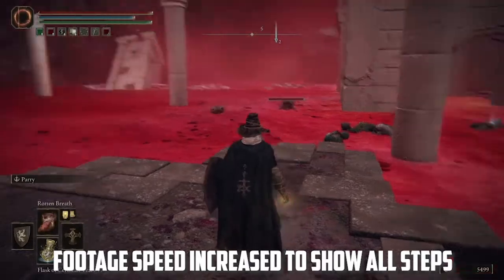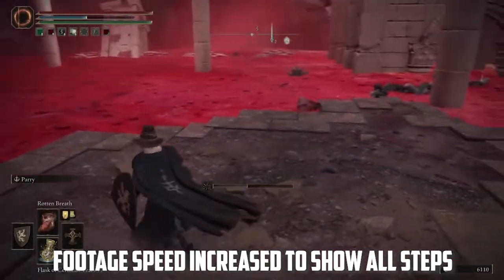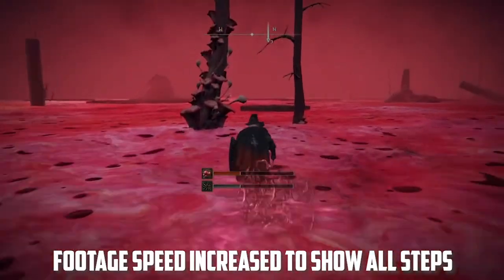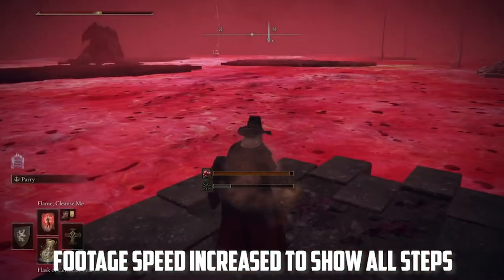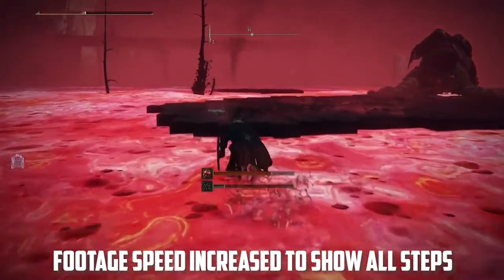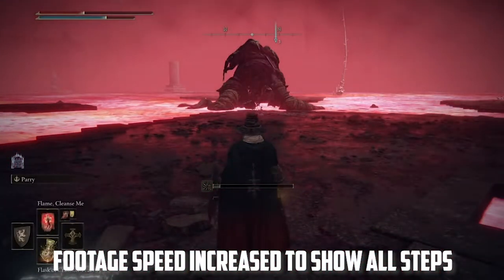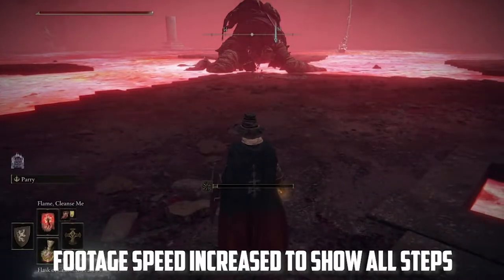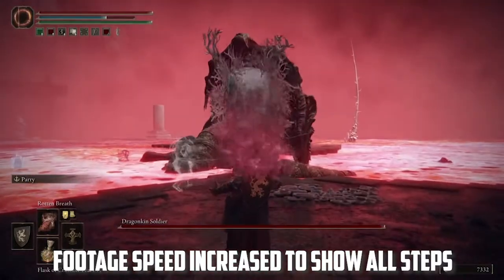Once you've killed all the frog lizard creatures, make your way across the Lake of Rot platforms to reach the Dragonkin Soldier. When you get there, use Flame Cleanse Me, get your health back up, and get situated. Then use Rotten Breath on the Dragonkin Soldier — it won't inflict Rot on him, but it will deal a solid amount of damage and, importantly, it will activate him.